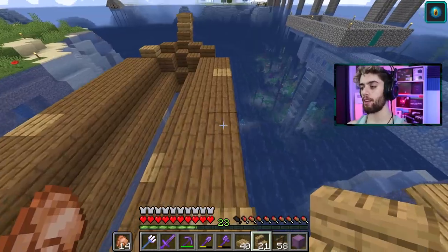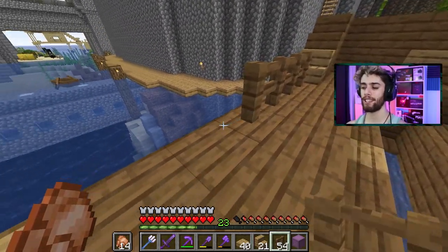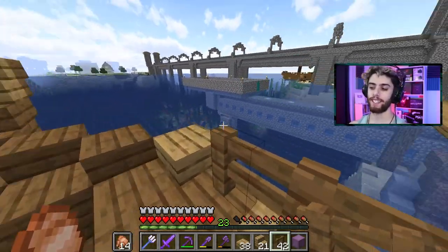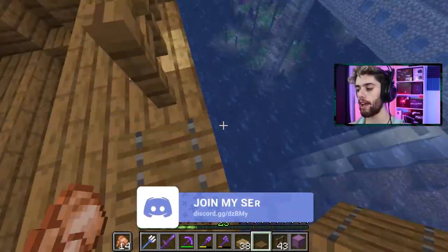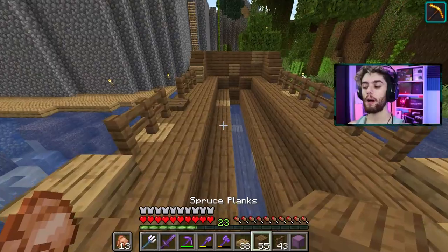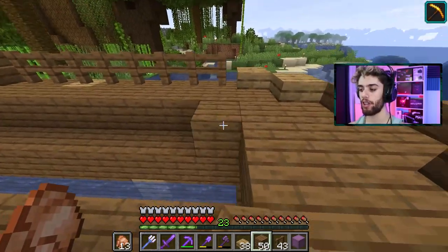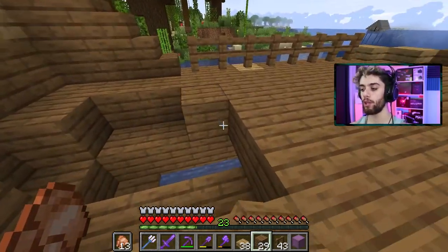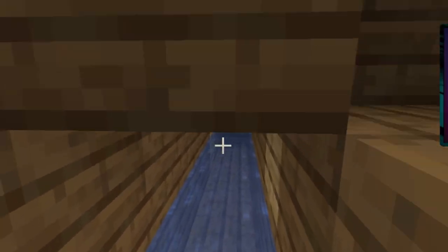Now go to your side tier and put down some fences to kind of act as like the railing. And if you got trapdoors like I said, we can actually make a little plank here — break out this area and you can walk the plank. I would also fill in the floor so you actually have a solid boat, but you could also keep a little staircase down here to make like a captain's quarters, even though it's one by two.